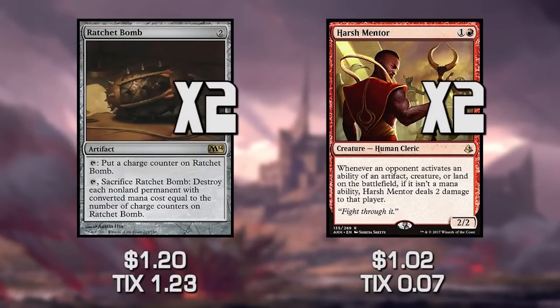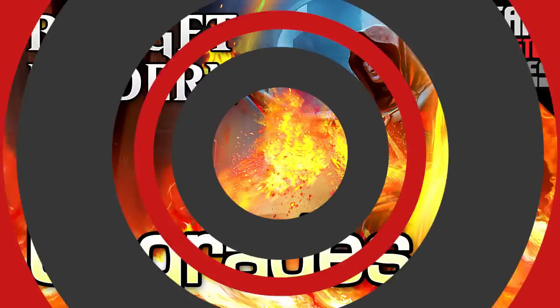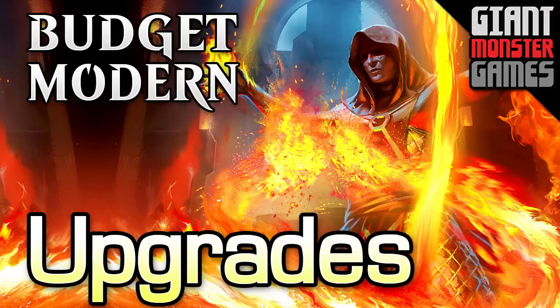The last two sideboard cards are Ratchet Bomb and Harsh Mentor. Ratchet Bomb is our only way to deal with Leyline of Sanctity — a card that prevents you from targeting your opponent with spells or abilities. We tick Ratchet Bomb up to zero and blow it up, which is slow and painful but necessary since we're in mono-red. Harsh Mentor is here for combo decks — it deals two damage whenever our opponent activates an ability of an artifact, creature, or land, which slowly pings them as they try to go off.